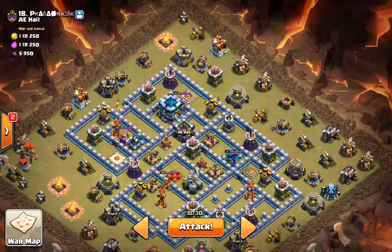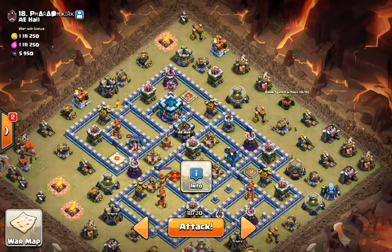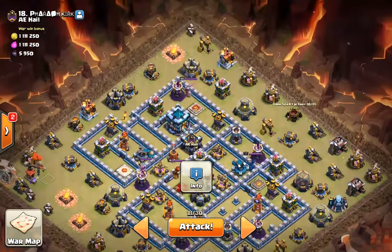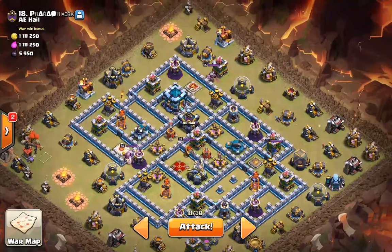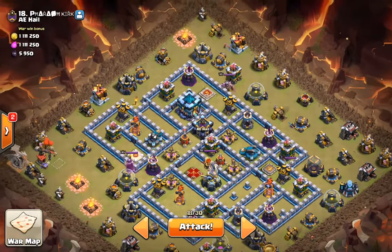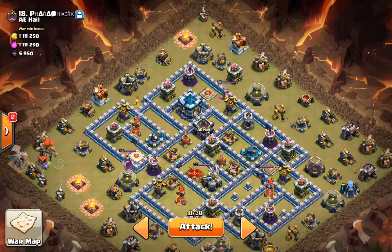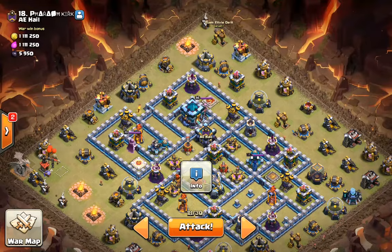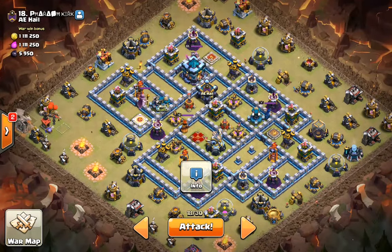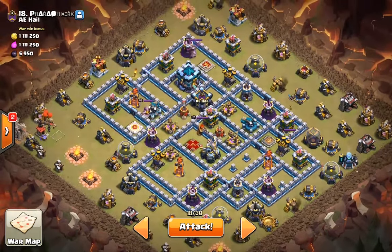We'll see about that later. I think we need to drop the King on this side, and the Siege Barracks up here in the middle at 12 o'clock, because the Siege Barracks activates the CC, and we'd like the CC to be really close to wherever the army is. We have to predict where the army is going to be when the CC comes out — it's generally in the middle of the L shape you're creating with the Kill Squad or the Queen Charge.